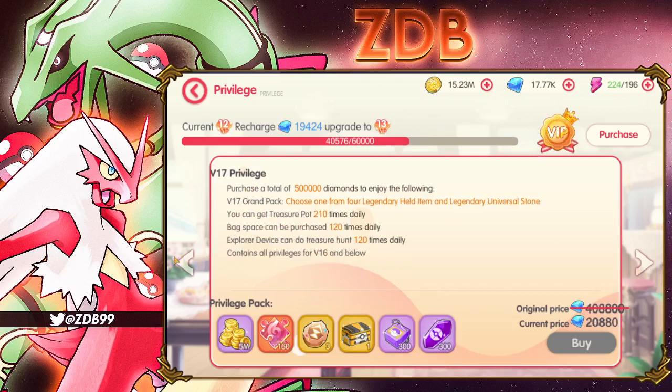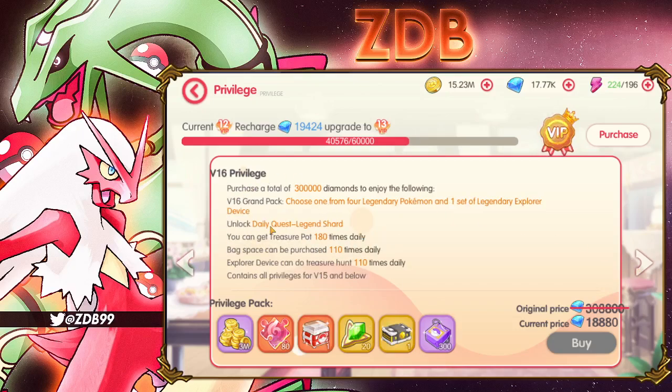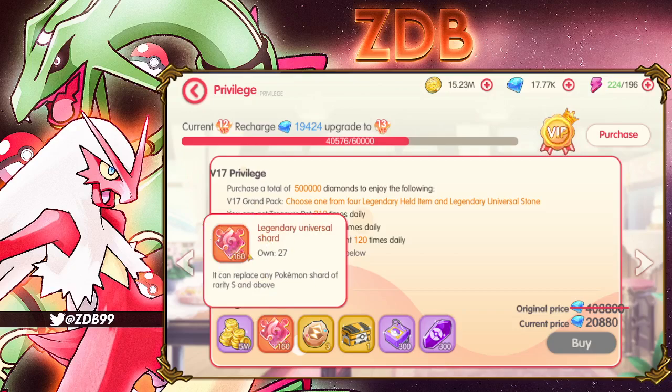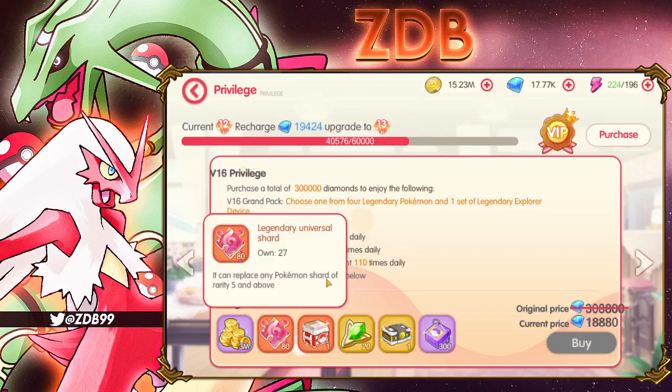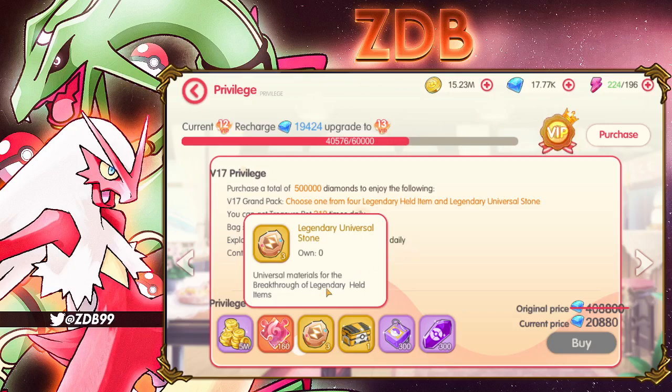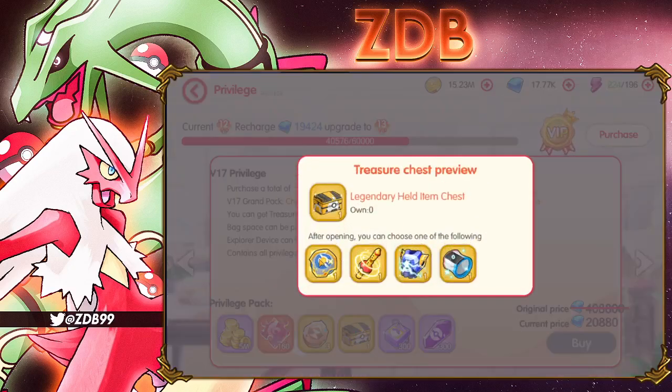This VIP 16 tier is the most worth it to me — it's the cheapest of the new tiers. You get an S-plus dupe and two dupes of one of the four legendaries. I personally go for Rayquaza, but that's just me. Moving to VIP 17 — you also get the daily quest legendary shard, I don't know exactly what that means but it is a thing. For 500,000 diamonds you get 5 million gold and two legendary dupes — that's 80 shards, or 160 total.